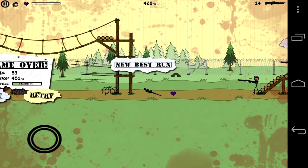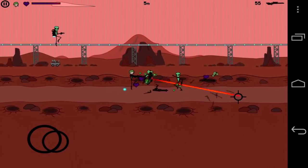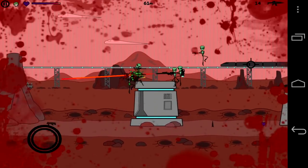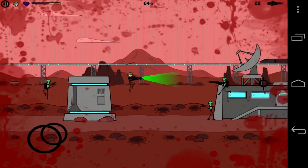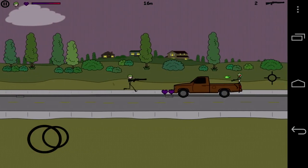You'll unlock other doodle characters the longer you stay alive — there are 40 total. If you want to unlock all of the 7 different battle zones, just go into the options area and hit the cheat lock, and you'll unlock everything including mini games and boss battles for each area.